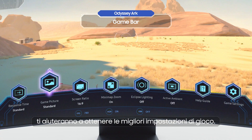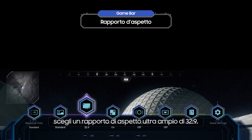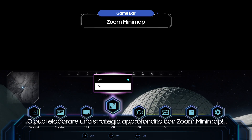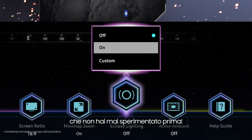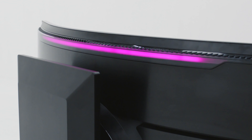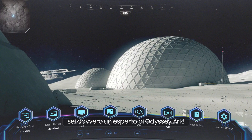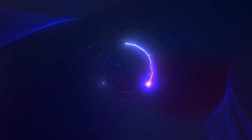Various menus in the Game Bar will help you achieve the best gaming settings. If you like having a wide screen, try going for an ultra-wide aspect ratio of 32:9. Or you can come up with an in-depth strategy with Minimap Zoom. Use the Game Bar to explore a world that you've never experienced before. You've cleared Stage 2!